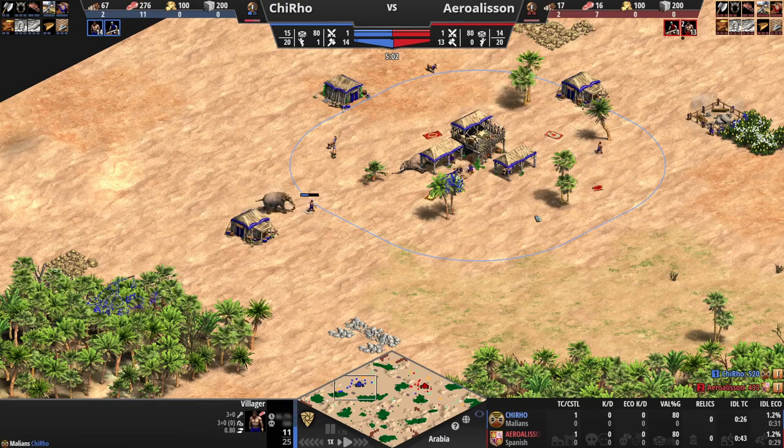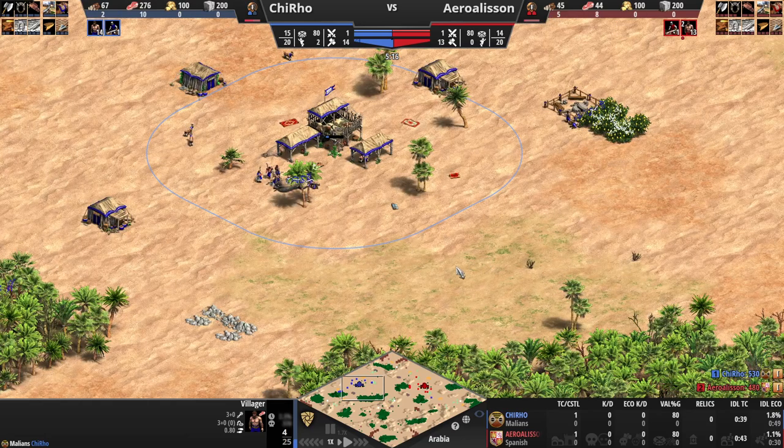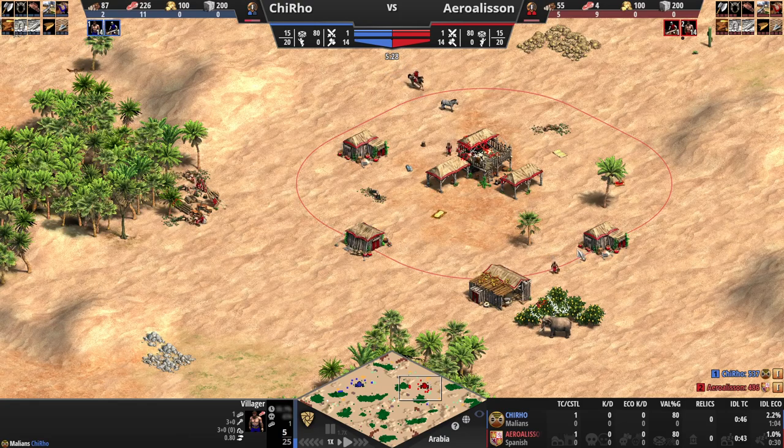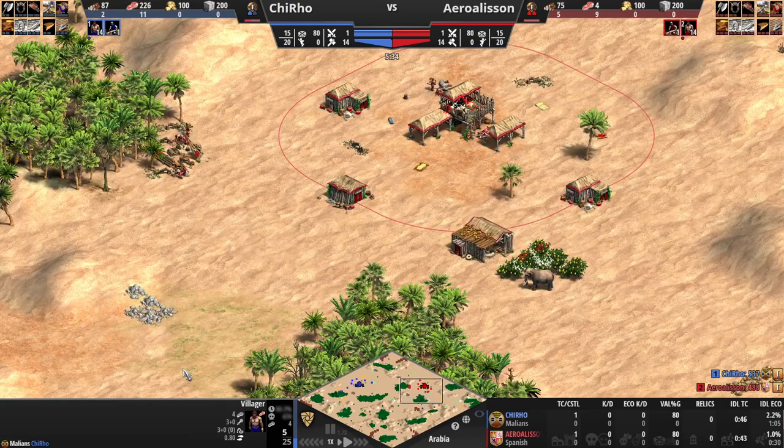Oh, that villager - is he going to go down? Oh it's very quick, he needs to garrison - oh that was so close! We're currently at 15 pop. Red is pushing the deer in, which is pretty good.